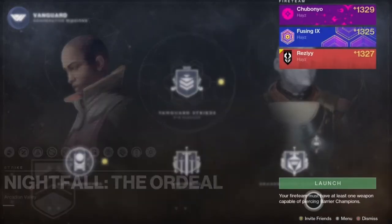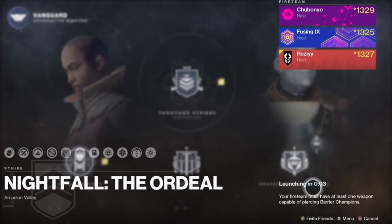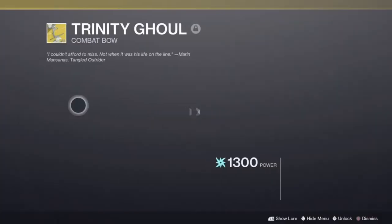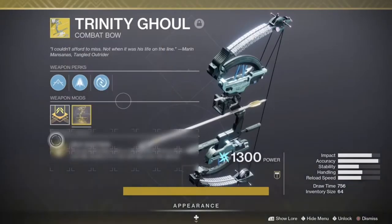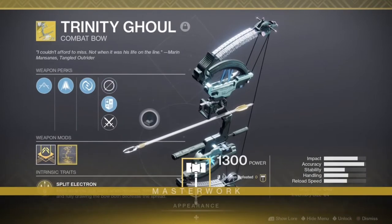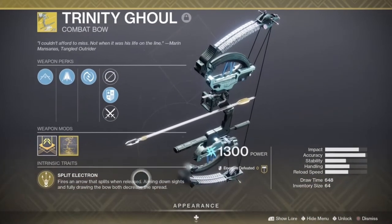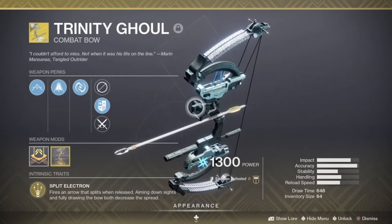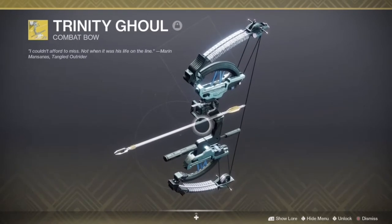Select the Vanguard playlist and then click on the Nightfall option — you're going to load into the Insight Terminus. Head straight into your inventory and select the Trinity Ghoul combat bow. You can use any weapon, but preferably use the Trinity Ghoul if you want to get quick kills. You don't need the catalyst, but if you do have it, it will be exponentially faster.